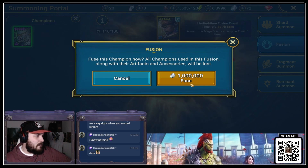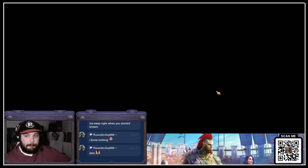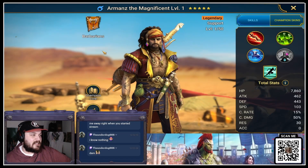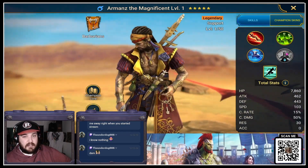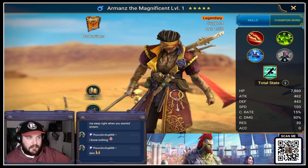1,000 silver — holy moly, but we need this. We've been fighting for this. And here he is — Armand's the Magnificent. He's a support character from the Barbarian faction. Very much looking forward to crushing the Faction War with this character now, as I did need a Barbarian leader. He's going to be really good.